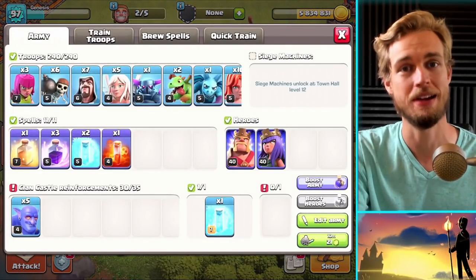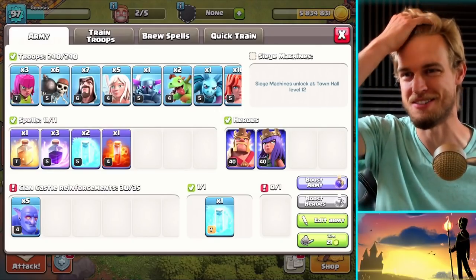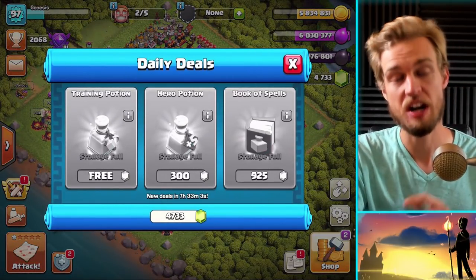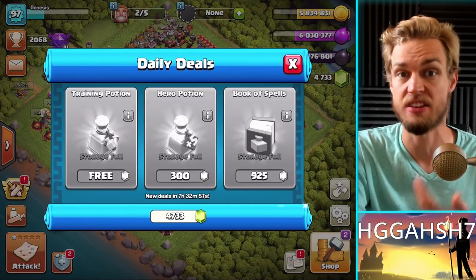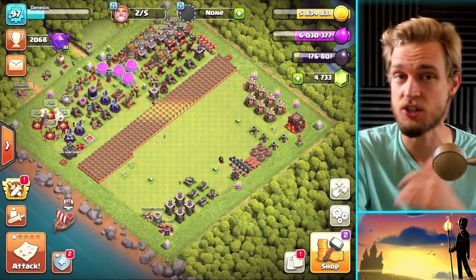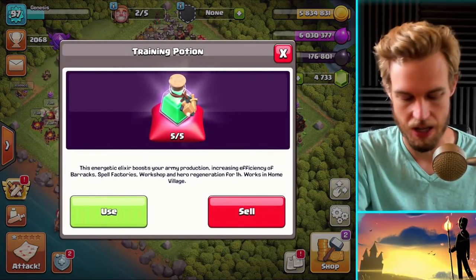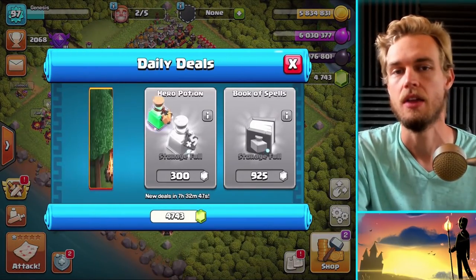I'm thinking it'd be cool to take on a Town Hall 11. Pro tip: if you see a training potion available and it's free but you can't collect it — mine's greyed out because I have too many — either use a training potion or go into your magical items and sell one for 10 free gems, then collect your free training potion. There's no reason not to do at least one of those two.